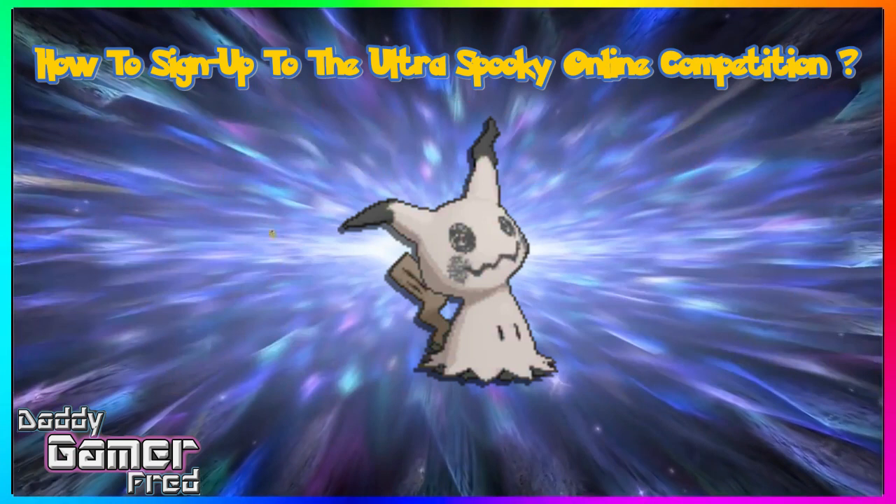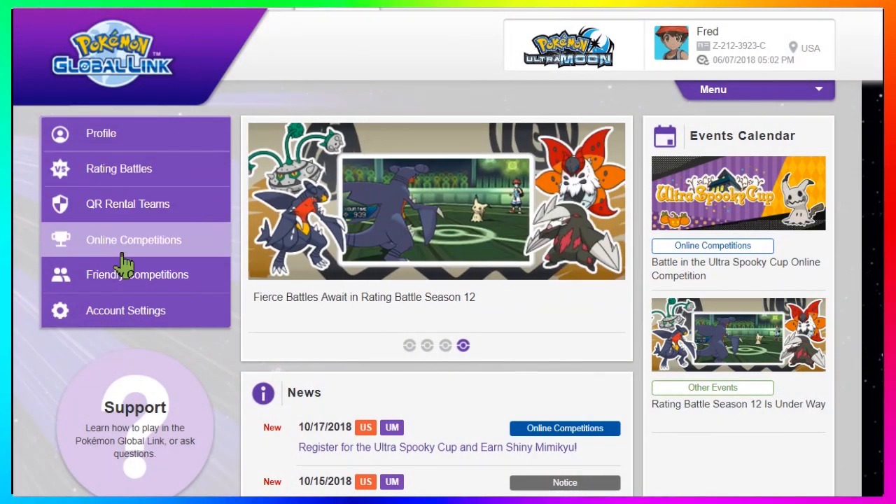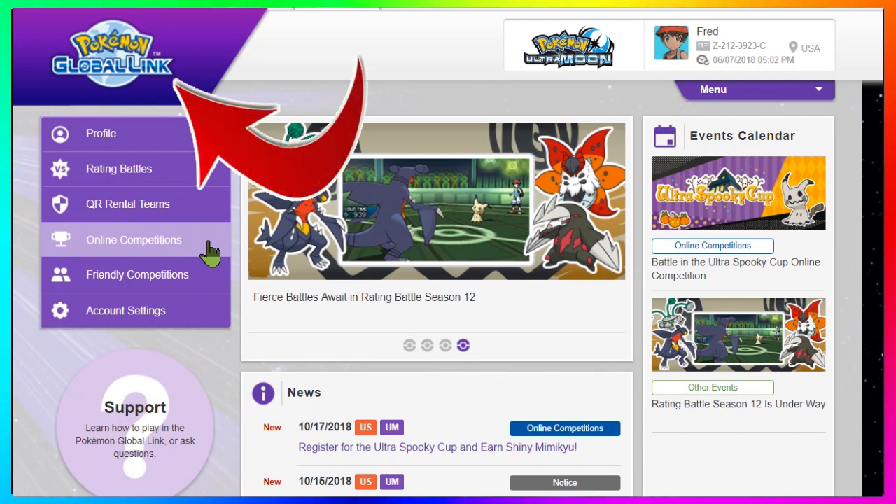To sign up for this online competition, go to the official Pokemon website — I'll have that linked in the description below as the first link. Once you're there, click on Global Link, which you'll see as one of the top tabs right next to Play and Shop. On mobile, you may need to open the dropdown menu and look for Pokemon Global Link. It should also appear as the icon logo — the Pokemon logo on top of a globe — with 'Global Link' written in blue underneath.